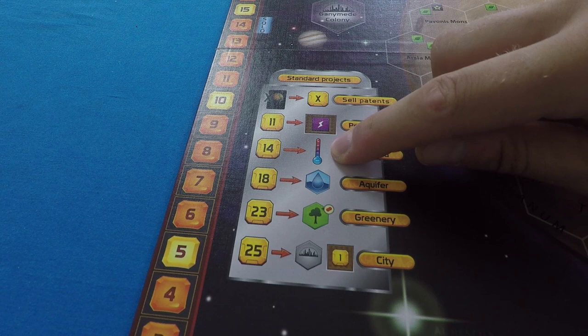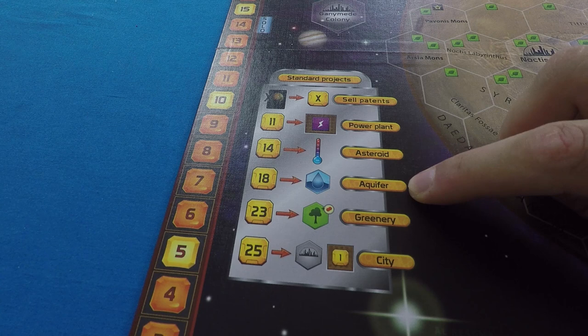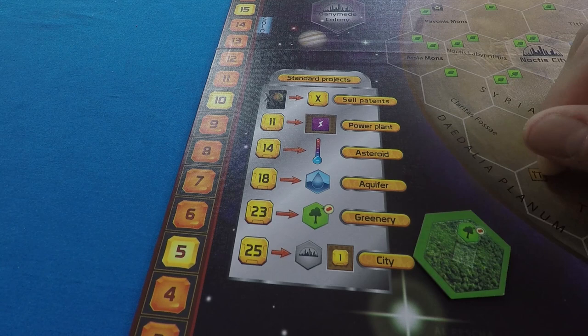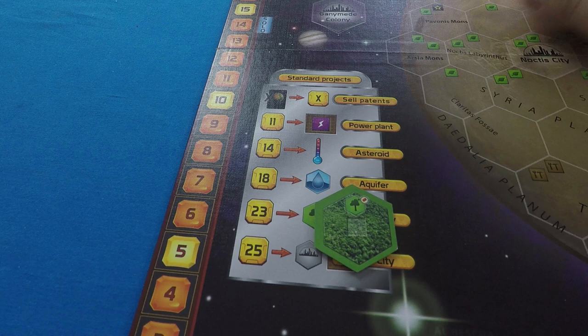You can spend 18 to place a lake — an aquifer. You can spend 23 Mega Euros to make a greenery tile. It doesn't really matter if it's a forest or a jungle — as long as it produces oxygen. And whenever you place a greenery, that increases the oxygen on the planet.